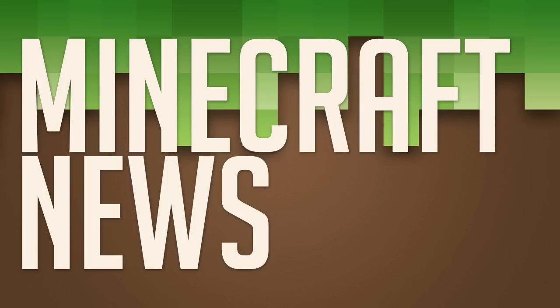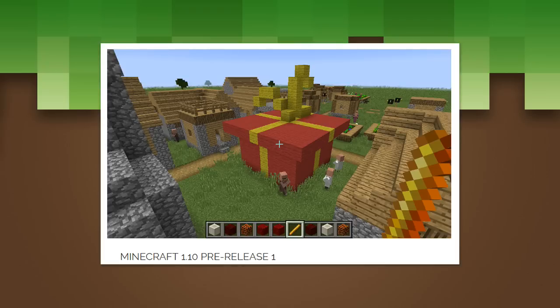Hey everybody, welcome back to another edition of Minecraft news. I hope everybody's doing good — I'm all right myself. I'm still fighting this sickness, so I apologize if my voice sounds a little bad. Today's Minecraft news is going to be covering the latest pre-release for Minecraft, which is 1.10 Pre-Release 1. We're also going to be talking about news with the PE and Windows 10 Edition — the update 0.15 — plus some other stuff.